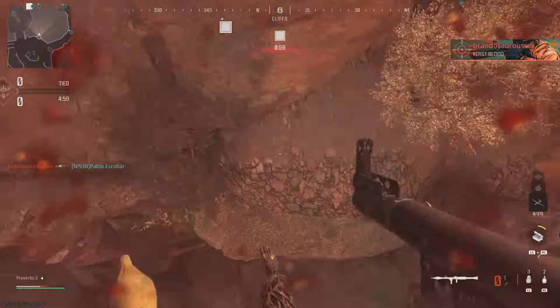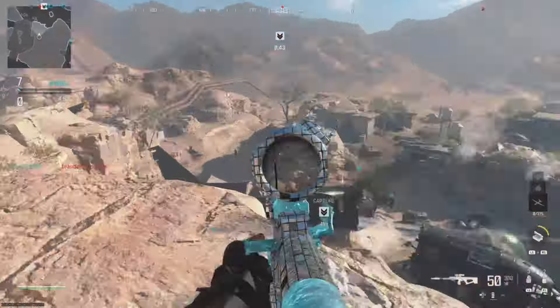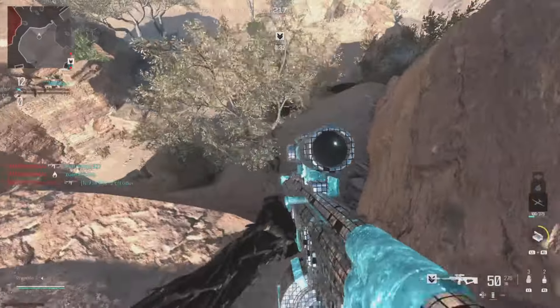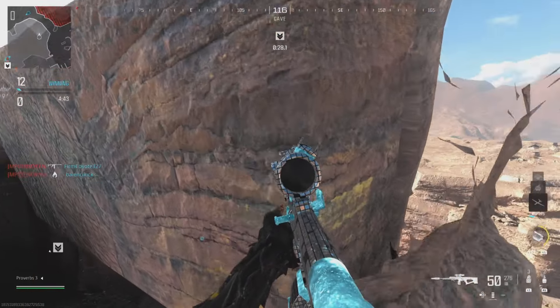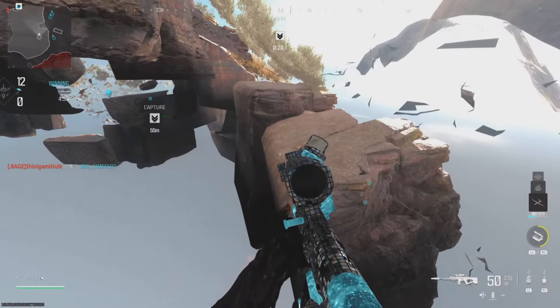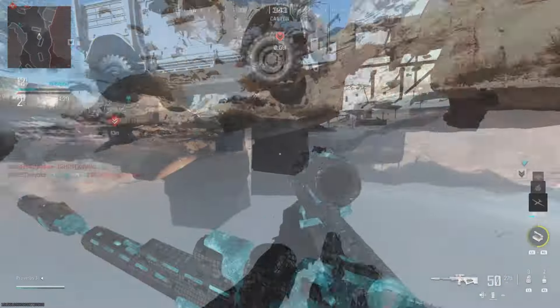A few days ago I showed you how to RPG jump to the top of the Afghan map, which you can use to kill players. Over by this little tree you can crouch and then walk right inside the wall to get under the map. This glitch will only work in the arcade game mode, and it's very easy to do, but abusing this one too much might lead to a ban, so make sure you play it safe.